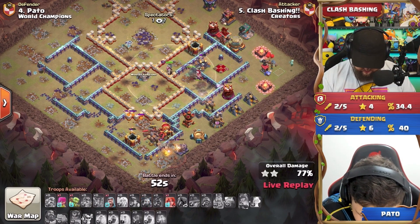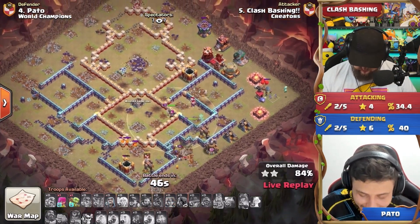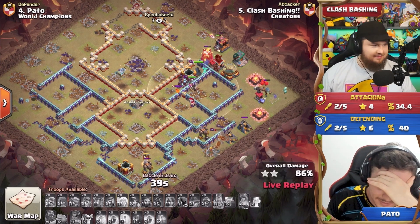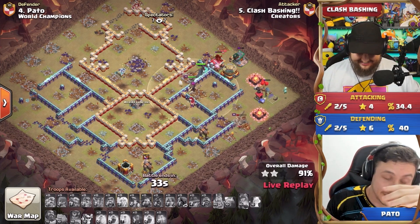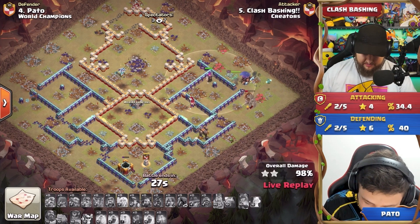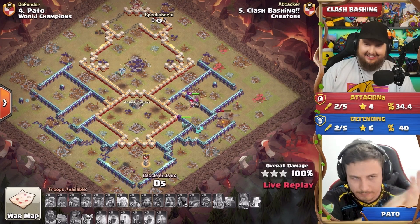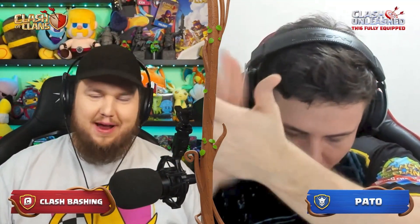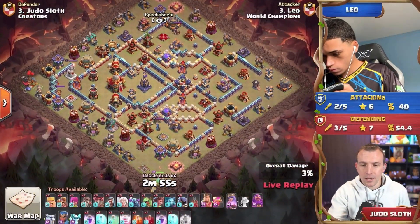Cleanup on the right side — the king still has the phoenix even though he's low. The final defenses on the northern side go down. The royal champion is at full health with the new fox still active. Bash is happy and he's got it in the bag — the first triple on the board for the Creators! This is exactly what they needed. On the warden, the rage gem is there along with the OG queen ability. Let's see what Leo brings with a bunch of healers and those brand new root riders.